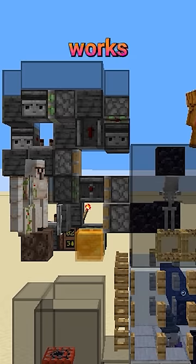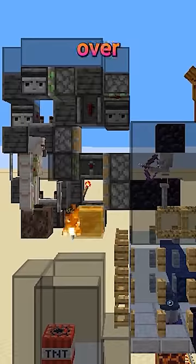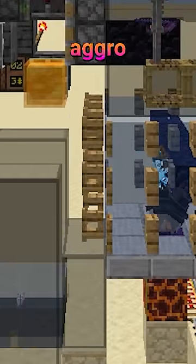We do this using this machine. It works by having the skeleton shoot a flame arrow at this iron golem, but the arrow misses and gets pushed over to hit this TNT. The TNT then deals damage to the witches and the witches aggro the skeleton.